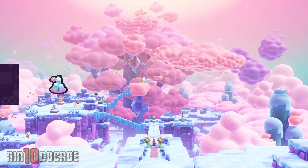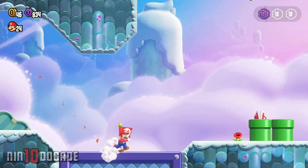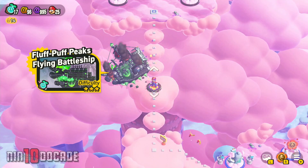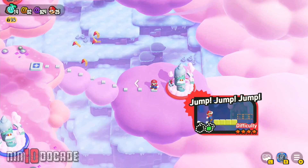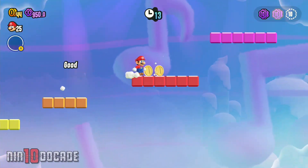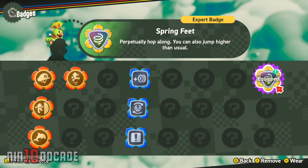On to World 2, Fluff Puff Peaks. Here you will need to complete the badge challenge Floating High Jump 1. After successfully completing the challenge, you will be rewarded with the Floating High Jump Badge. The next badge is a simple one to obtain — simply play until you have access to the Poplin Shop on World 2 and purchase the Safety Bounce Badge for 100 flower coins. The next badge will require you to go through and complete the Jump Jump Jump level. Get through that and it will open up a path to the Expert Badge Challenge Spring Feet 1. Successfully complete the challenge and you are rewarded with the Spring Feet Badge.